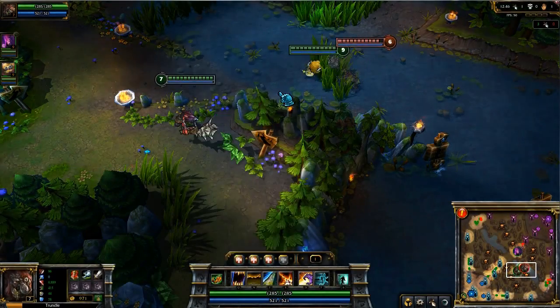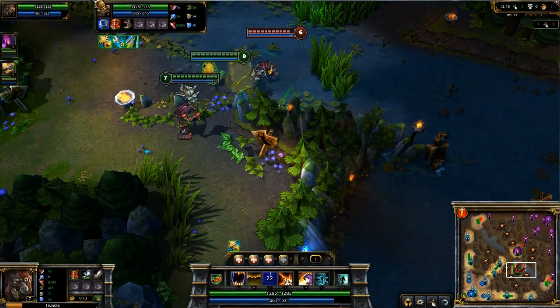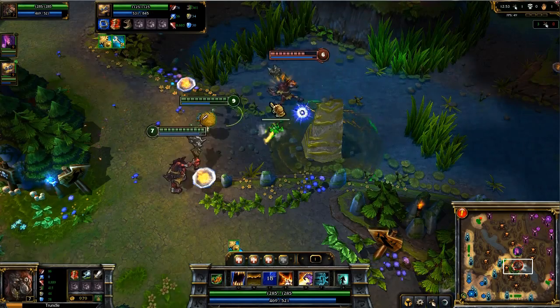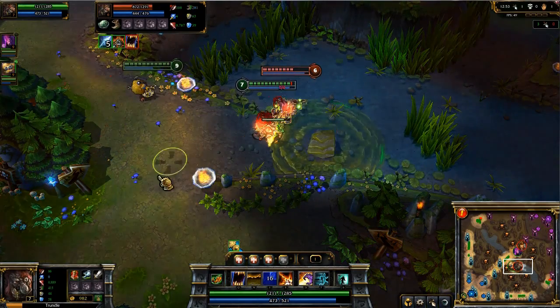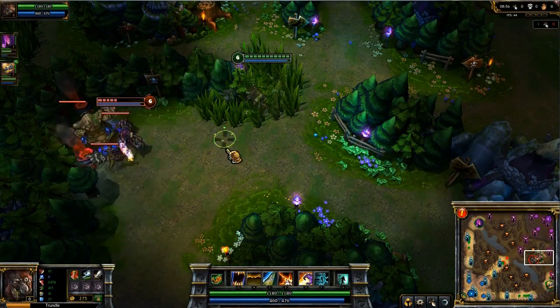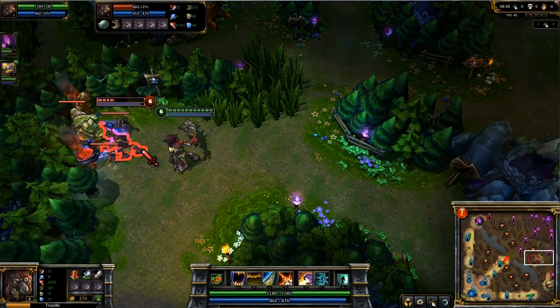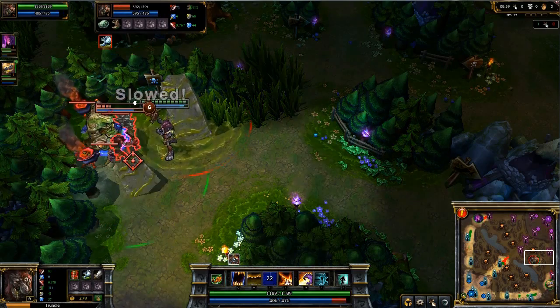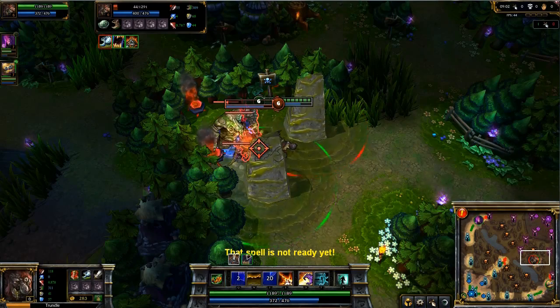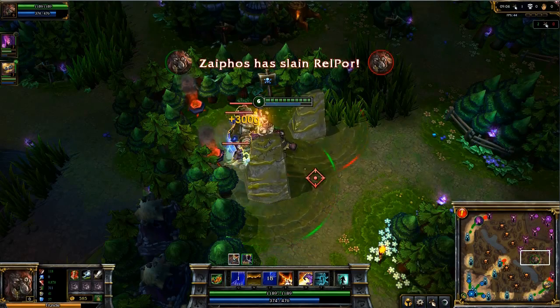If you have good aim, you can also use Pillar to save teammates. While Heimerdinger is being chased by the enemy Trundle, placing the pillar directly between them will separate the two champions and block off the chase. Finally, when fighting an enemy Trundle directly, it's always best to cast Pillar of Filth after your opponent does. While he tries to block me off with his cast, I'm now able to completely pin him into the Golem area with my own.